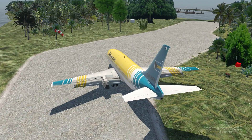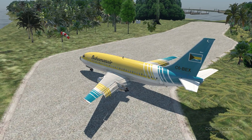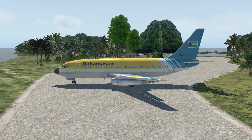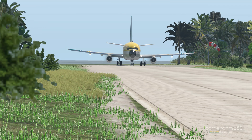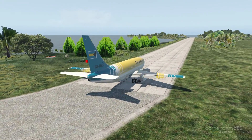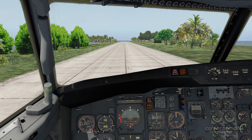To add to the difficulty on takeoff — because that landing was too easy — I will take off in the tailwind. I think when I took off from MYKW I took off with flaps 25, either flaps 25 or flaps 15. I will take off with flaps 10 for this one. Rotate at 120, or whenever I'm about to die.